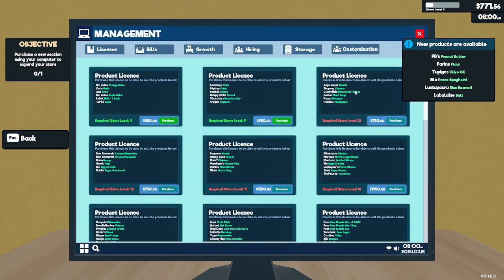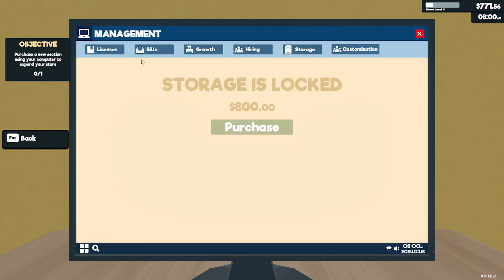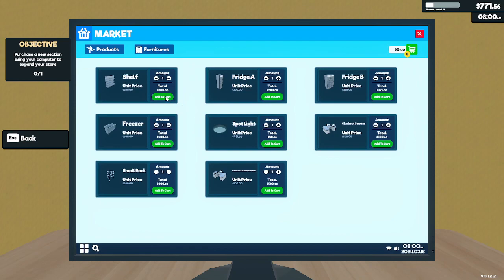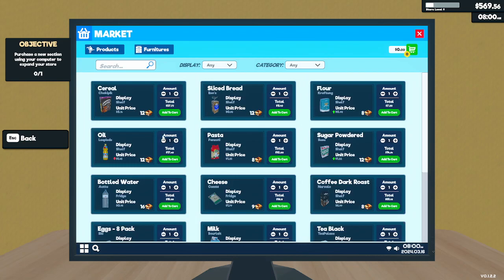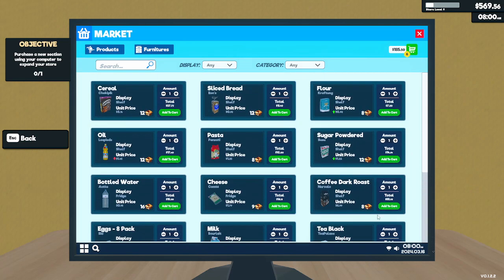Alright, I got it. Let's go get another shelf and then we can go get some of those products that we just bought. So it's a different kind of flour. Let's see what we can buy: peanut butter, flour, oil, olive oil, spaghetti, rice, and salt. Okay, I'm happy enough with that.